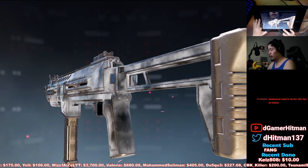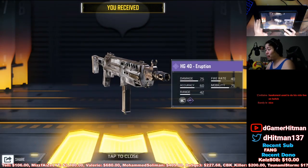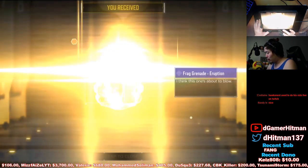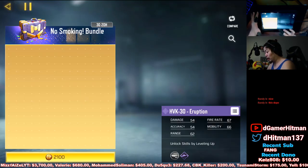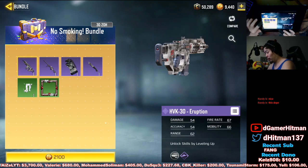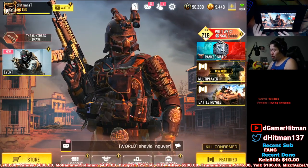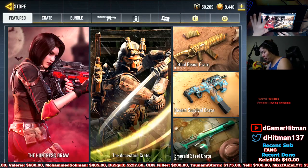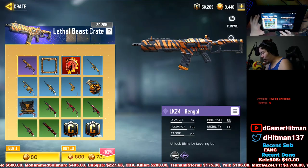I do have the 6G skin already so it's gonna be pretty solid. Let's also get the nade. Honestly there were two Eruption bundles — there was also the DLQ one, but you get the HVK in the DLQ. The KN is definitely the best one to get.